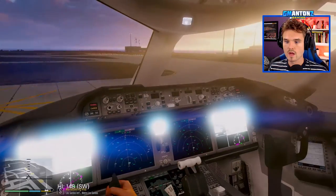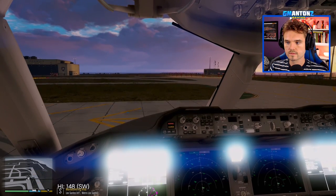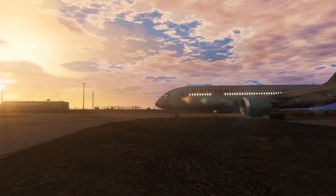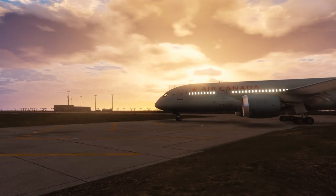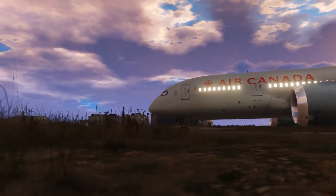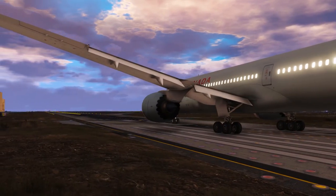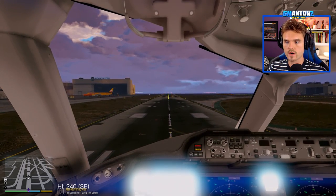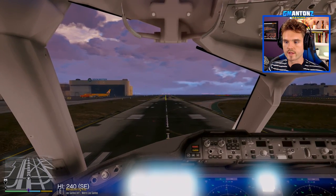Los Santos Tower, Air Canada 792. We're ready to go at runway 1-2 left. Air Canada 792, line up and hold runway 1-2 left. Line up and hold 1-2 left, Air Canada 792. Getting into position right now, just going to wait for our takeoff clearance. Air Canada 792, wind 1-3-0 at 10, cleared for takeoff, 1-2 left. Cleared for takeoff, 1-2 left, Air Canada 792.